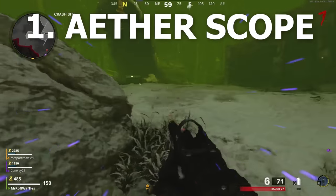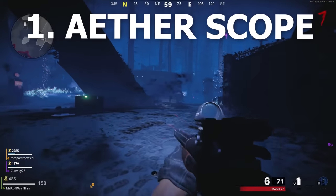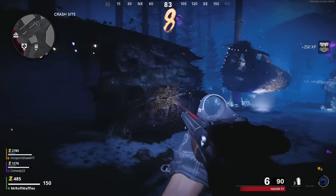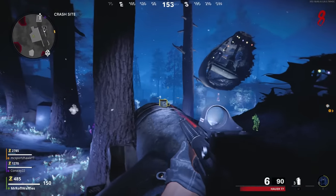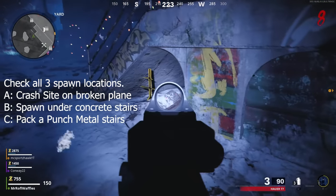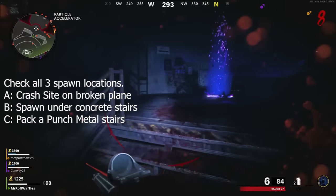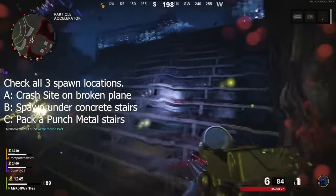Travel back to the Dark Aether via one of those anomalies and look for the three Aetherscope parts. These will be pick-up-able in a certain order — run to each location and check it, and if it's not there, run to another because it spawns in sequence. The first is on the plane wing, the second is in the spawn area underneath the concrete stairs outside Nacht der Untoten, and the third is in the Particle Accelerator room on the stairs.